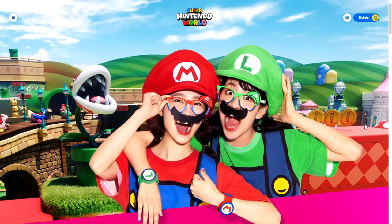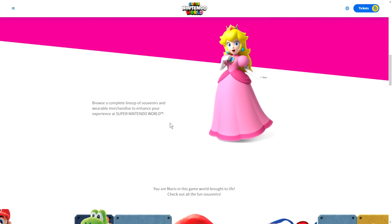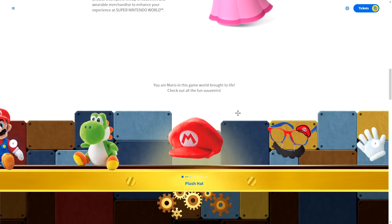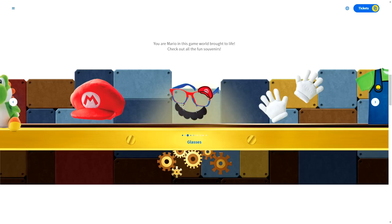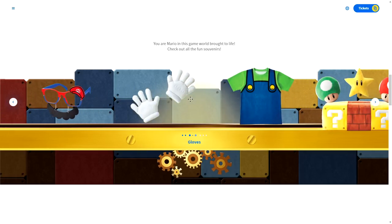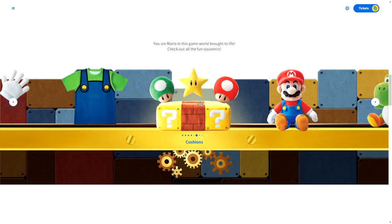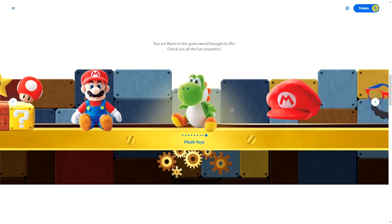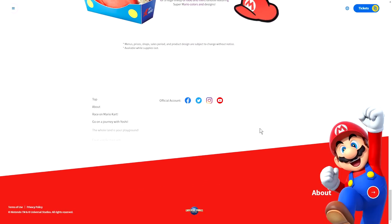Merchandise and Shops — let's see what else is in store. They are decked out in Mario and Luigi gear. Check out the star of the Super Mario merchandise, exclusive to Universal Studios Japan. Browse a complete line of souvenirs and wearable merchandise to enhance your experience at Super Nintendo World. You are Mario in this game world brought to life. We have a cute plush hat, glasses, gloves, t-shirts, cushions, plush toys — Mario, Yoshi. And the power-up bands once again — they're really pushing those.